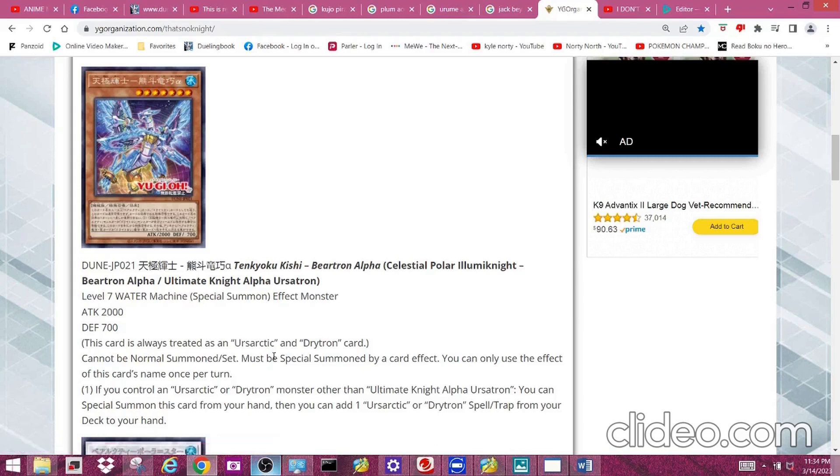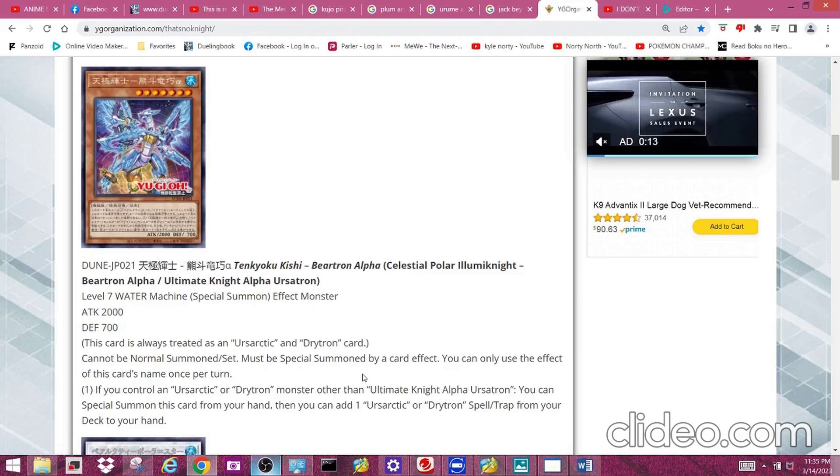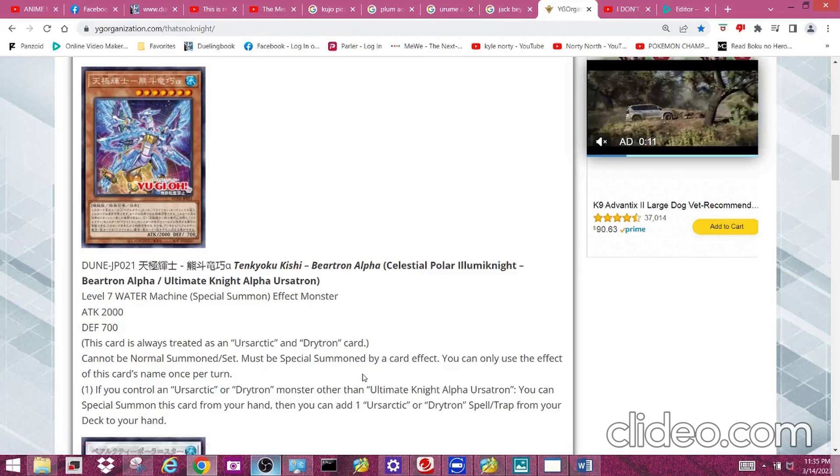It cannot be normal summoned or set — must be special summoned by a card effect, basically just like the two archetypes it's based on. Its effect reads: if you control an Ursartic or Drytron monster other than Ultimate Knight Alpha Ursatron, you can special summon this card from your hand. Then you can add one Ursartic or Drytron spell or trap from your deck to your hand.